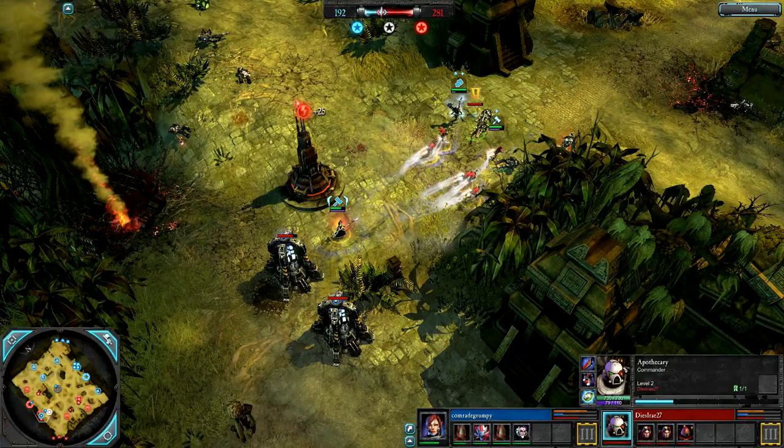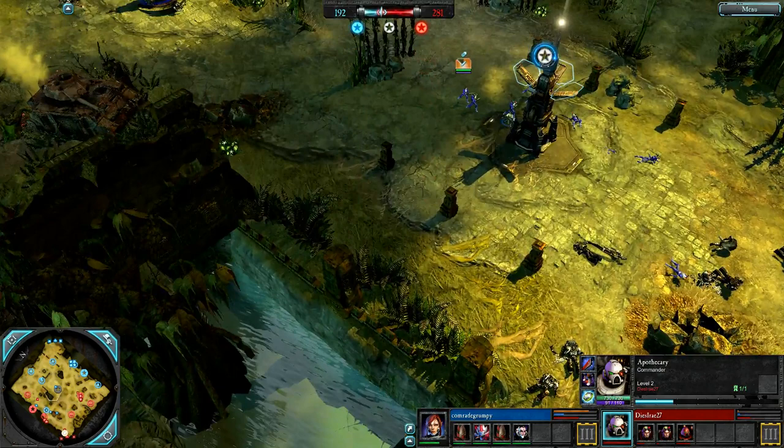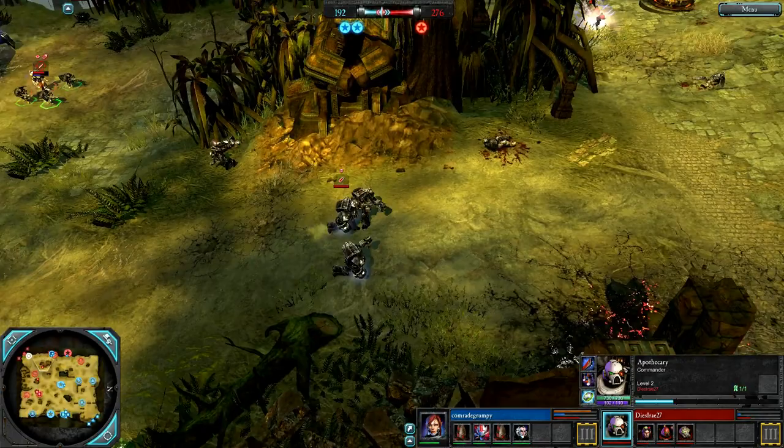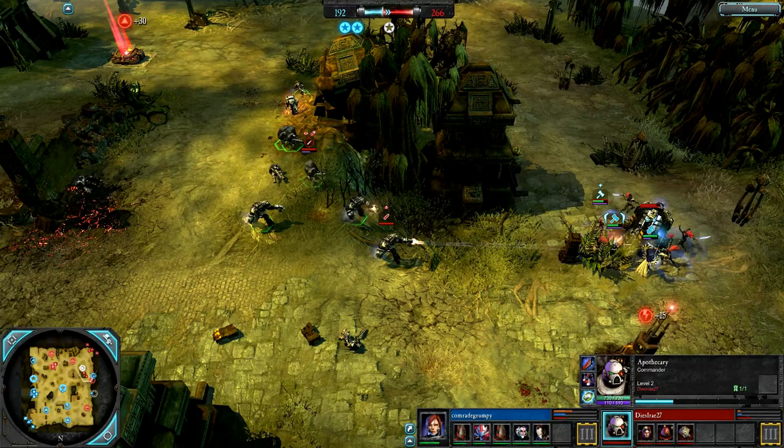He is tier 3 — so he could get Terminators. Does he want to get Terminators with level 4 Howling Banshees around? A Predator tank would be the wise choice here, but he's not getting one — and he could. He's going for Terminators. It's the wrong choice. Here they are: Storm Bolters and Power Fists, with super heavy infantry armour. But with those level 4 Banshees, that Farseer with Guide — they are going to be ripped to shreds.